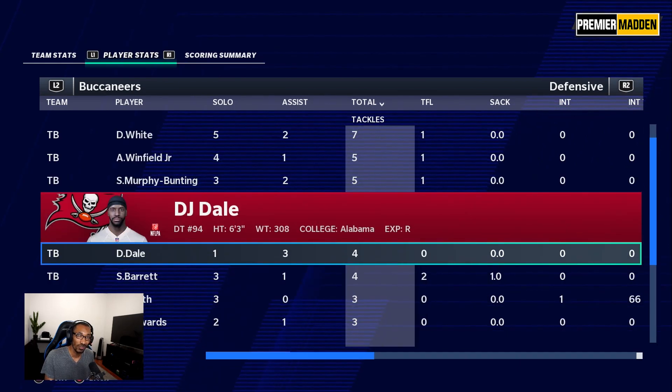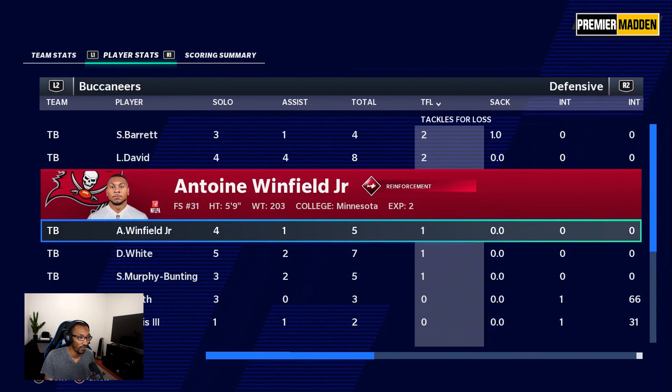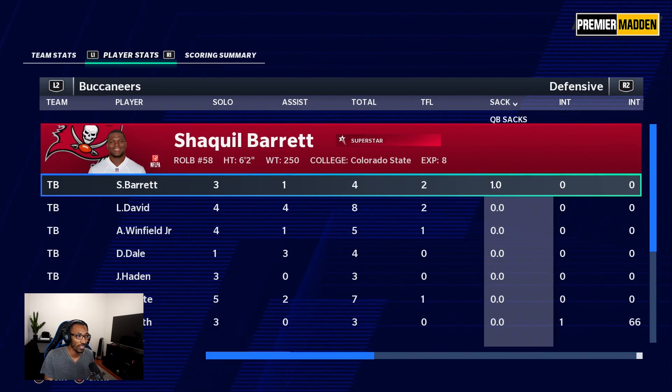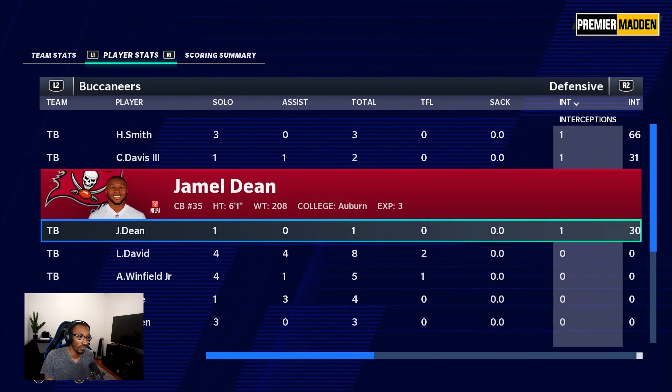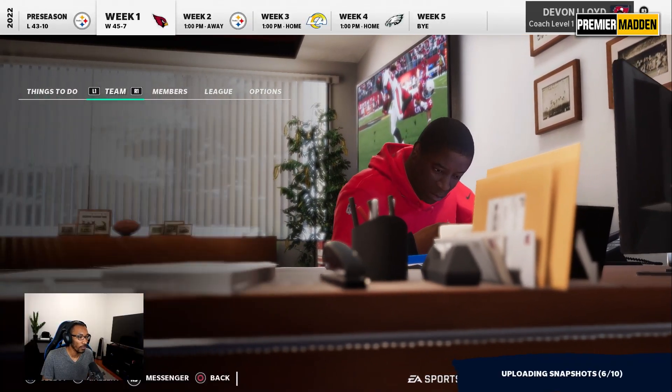DJ Dale the rookie defensive tackle had four tackles. Shaq Barrett had two sacks. Lavonte David, Winfield, Devin White, and SMB each had one. The sack came from Shaq Barrett, and the interceptions came from Harrison Smith, Carlton Davis, and Jamel Dean.